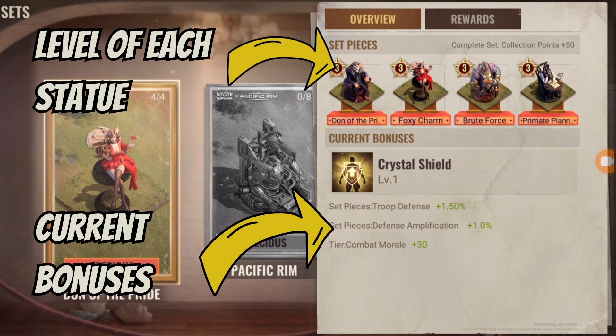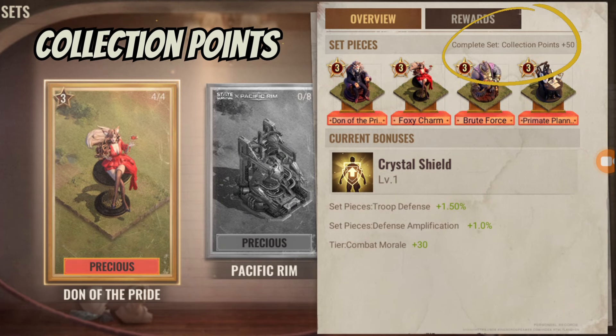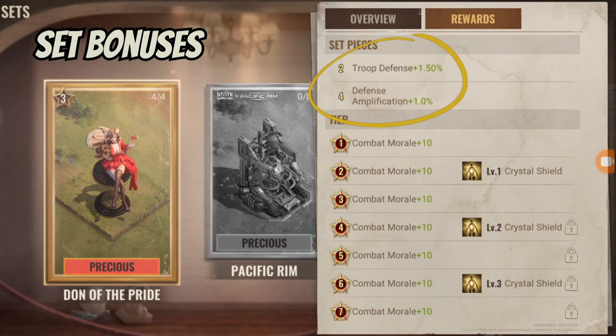On the overview page of the set, you can see the four statues and their current level. Below you can see your current bonuses. You can also see here how many collection points you get for unlocking all four statues and completing the set. The Dawn of the Pride set gives you 50 collection points.